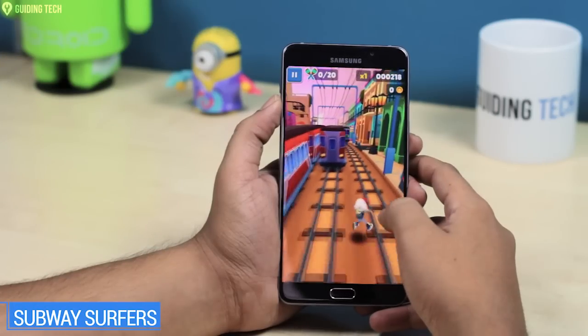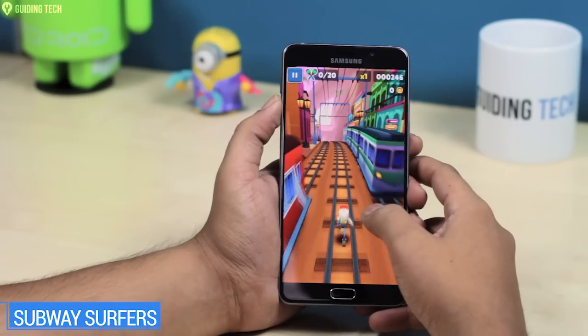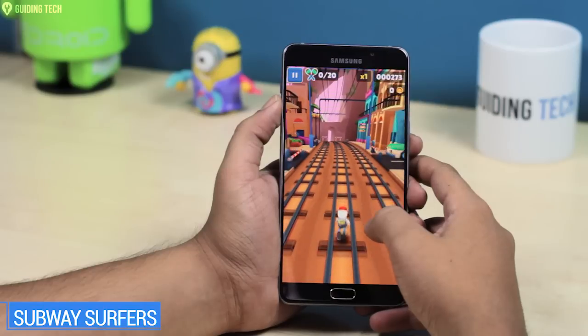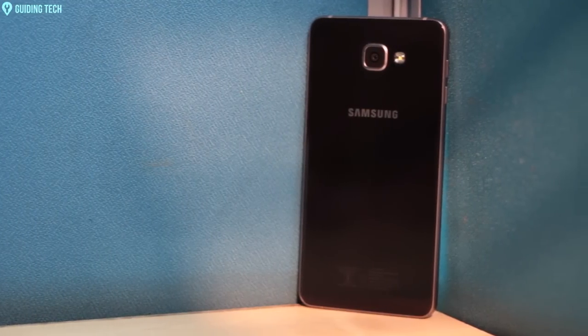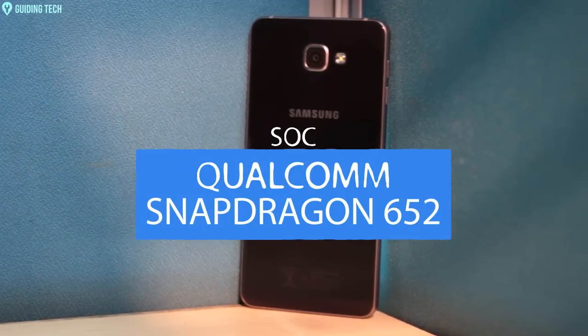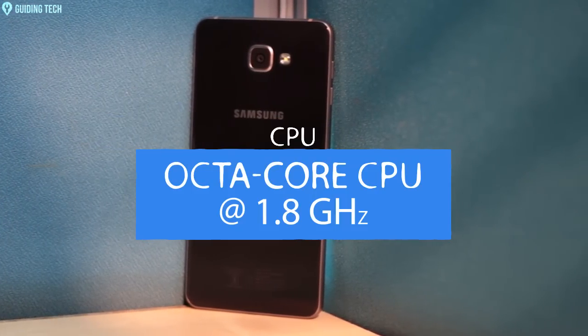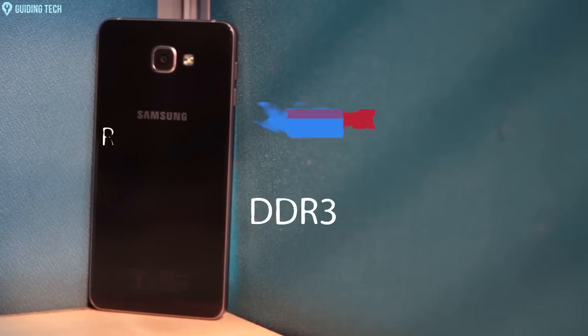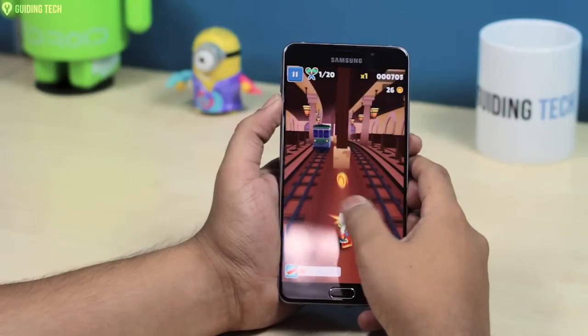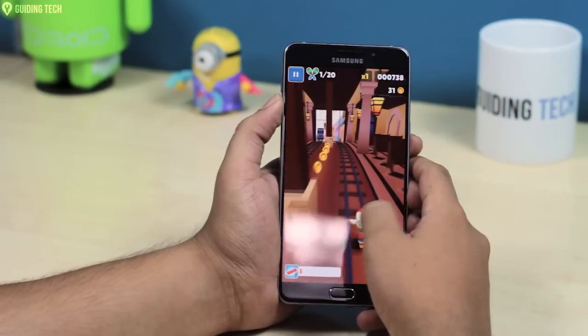Let's start with the first game, which is Subway Surfer. And while I am playing this game, let me quickly share the specifications of this phone. The A9 Pro is powered by a Snapdragon 652 octa-core processor clocked at 1.8 GHz. The GPU used is Adreno 510 with a combo of 4GB of RAM. This game is kind of an understatement for the specifications of the A9 Pro.